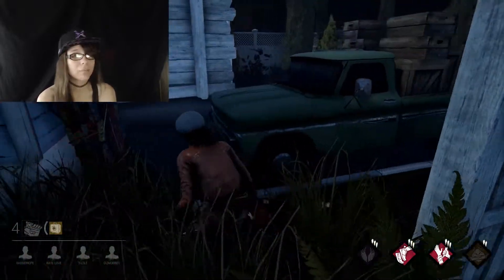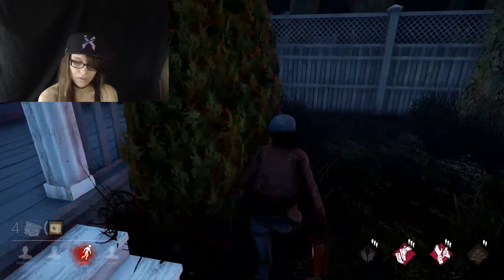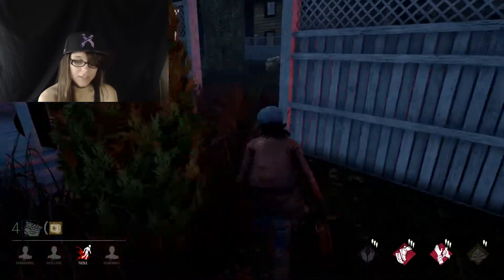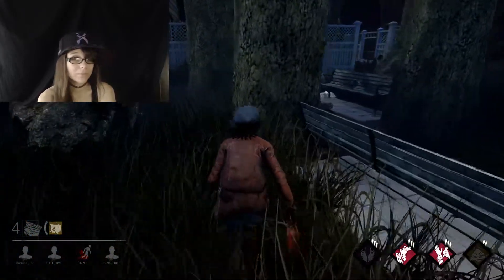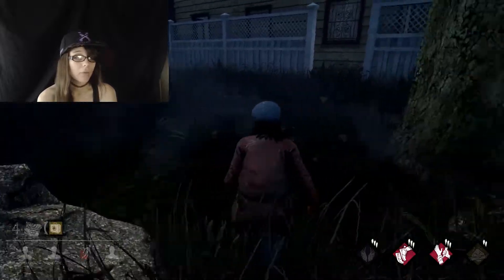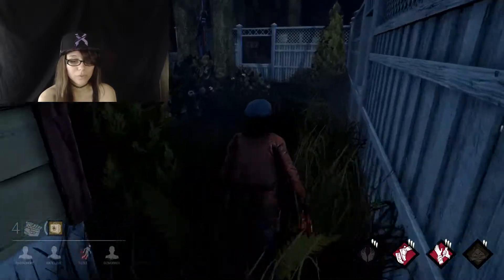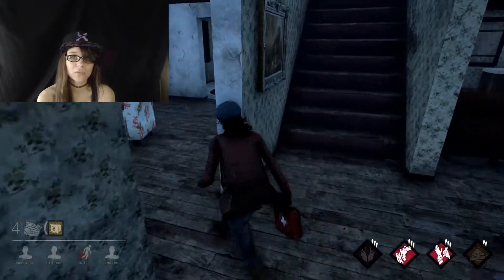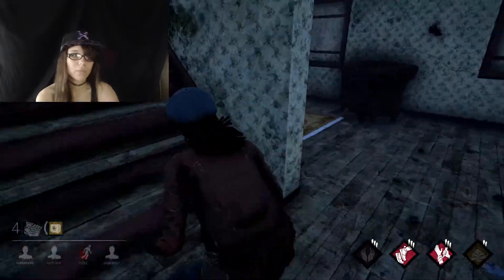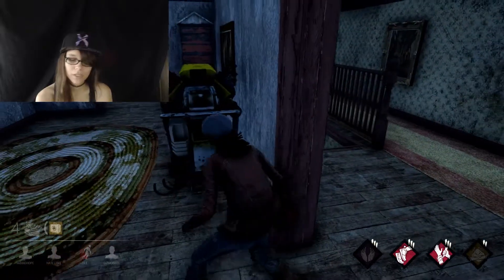One of the things I find irritating about Decisive Strike is now the trigger for it is at random. I was halfway through my struggle before it popped up, which makes it harder to predict and harder to use. What's the point in using it, especially if somebody has Iron Grasp? If it randomly pops up halfway through, you're probably already at the hook if they have Iron Grasp anyway.